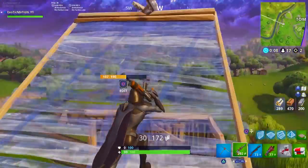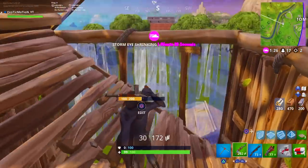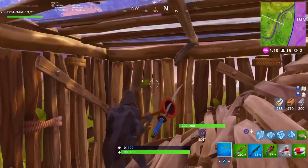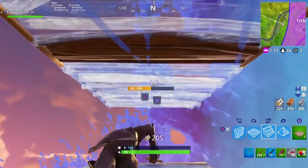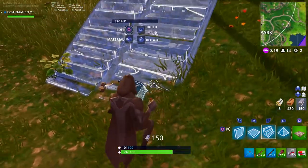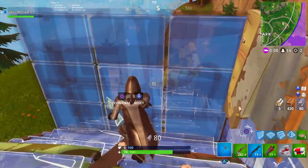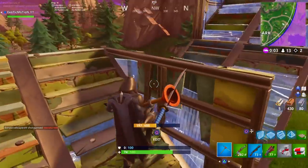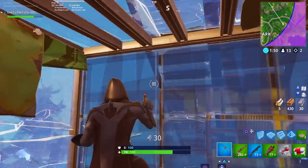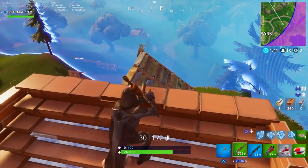Sometimes when they see you doing this they'll build up further and you'll lose high ground again. In that sticky situation, instead of trying to break it down, put a platform above you to protect yourself, open up the sidewall, and build ramps going up while looking up and down. If they get above you again, put a roof over your head quickly to protect yourself, then edit a wall out to escape in a different direction, and from there build more ramps to try to get above them.